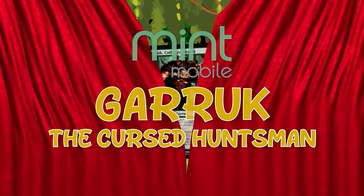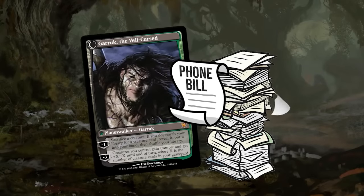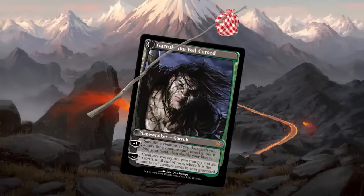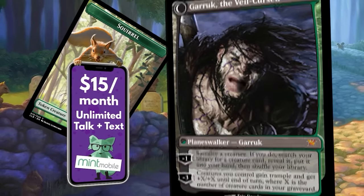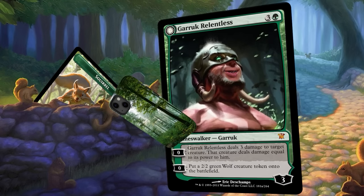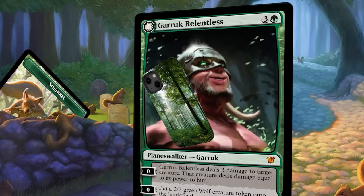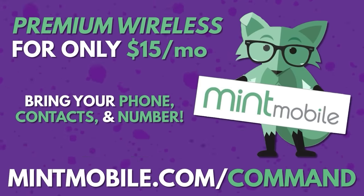Mint Mobile presents The Tale of Garrick, the Cursed Huntsman. Garrick was once a noble caller of beasts until his will was twisted by big wireless contracts — overcharges and surprise fees. So Garrick wandered the plains until a squirrel showed him a podcast ad for Mint Mobile: only $15 a month for unlimited talk and text on the nation's largest 5G network, keeping your phone and all your contacts. With Mint Mobile, Garrick axed his accursed big wireless contract. To get your new wireless plan for $15 a month, shipped to your door for free, go to mintmobile.com/command.